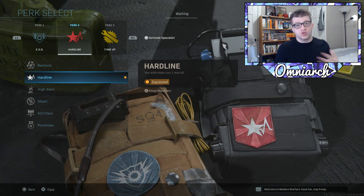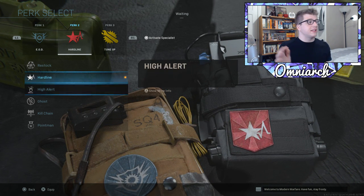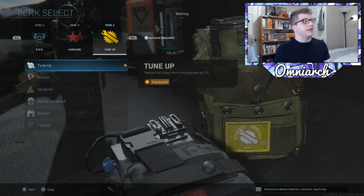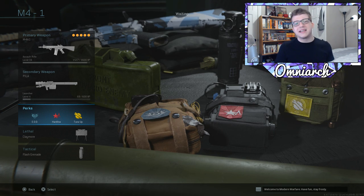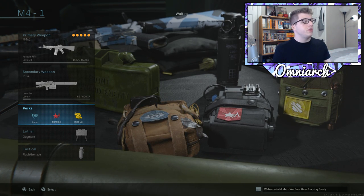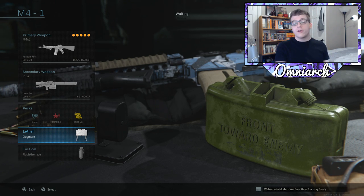If you don't want to go for high killstreaks, just throw on Ghost. Finally, Tune Up in the third perk slot gets your field upgrades faster. For this specific class I recommend either Stopping Power Rounds or the Munitions Box. I prefer the Munitions Box — you get extra XP from teammates using it, and it refills your claymores, rockets, and ammo, which is critical if you're not running Scavenger but holding down an area for a long time.